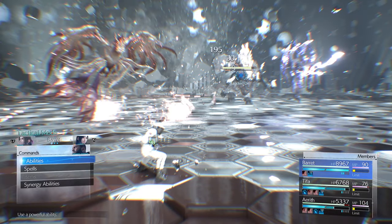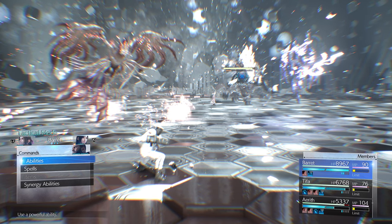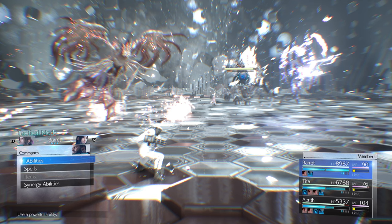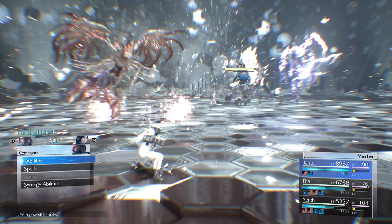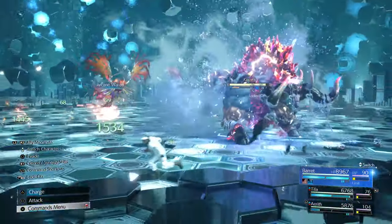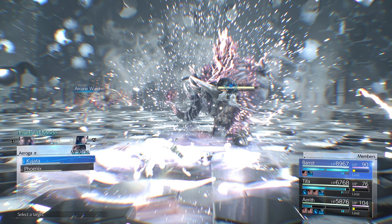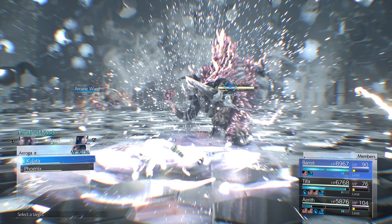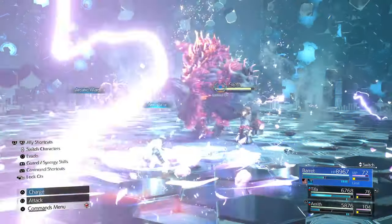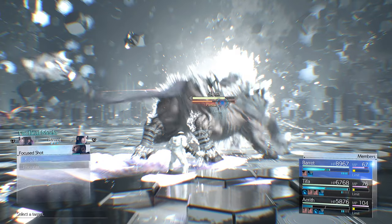Barrett is really good at generating ATB. He's got two ATBs and Kujata's about to get Lightning elemental. You can get rid of that with two level three Wind spells. Have Aerith put an Arcane Ward under Barrett, then Barrett uses double Aeroaga — Swift Cast Aeroaga, which I recommend you level even though it's annoying. Pop two Aeroagas on him and now he's no longer Lightning elemental. He's pressured — use Focus Shot.